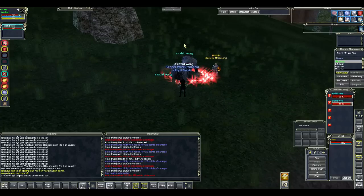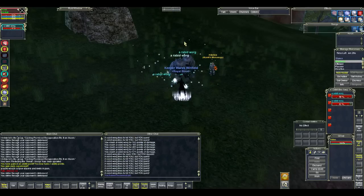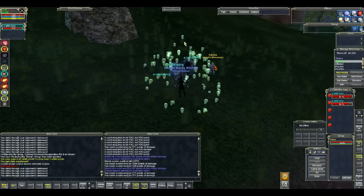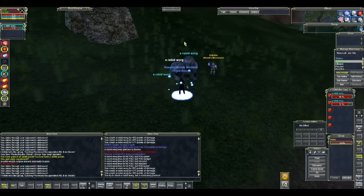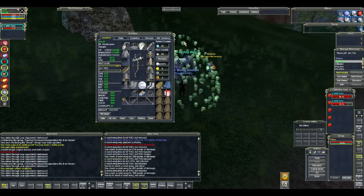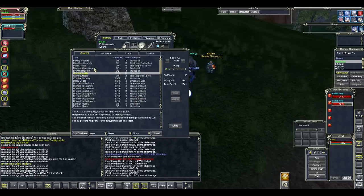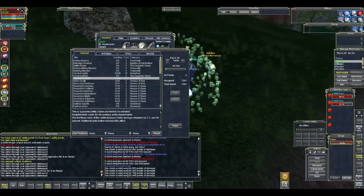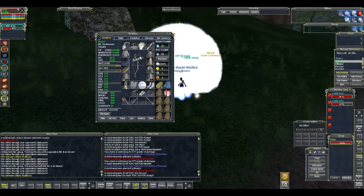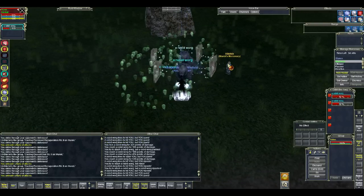The one thing you want to keep in mind is that due to the fact that this is SOF — a much, much later expansion — the Wargs hit hard. Their max hit from what I've seen is around 1,200, but I'm fairly well geared, so their max hit on somebody lesser geared would probably be significantly more. One of the things I recommend for here is Combat Agility and Combat Stability. You will need a lot of CA and CS placed well — a lot of defensive AAs — if you plan to kill these Wargs efficiently, because as I said, they hit hard.